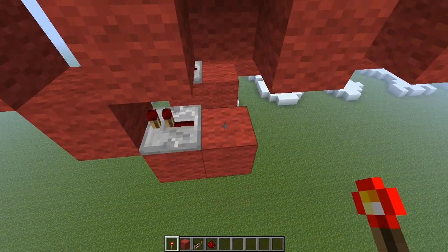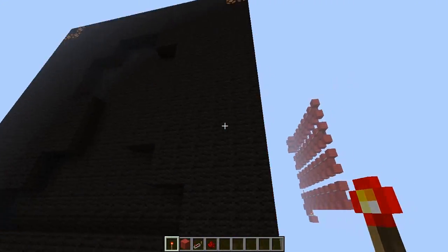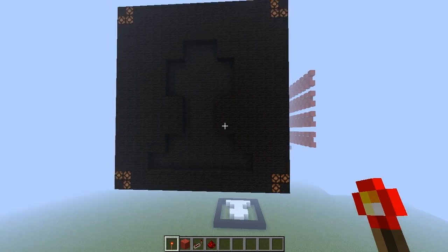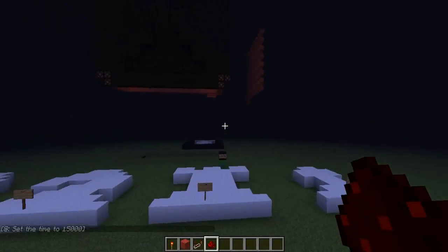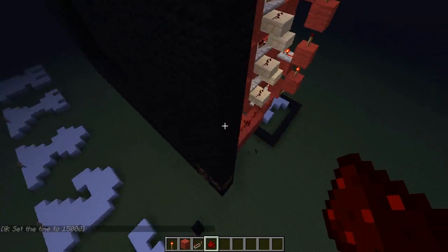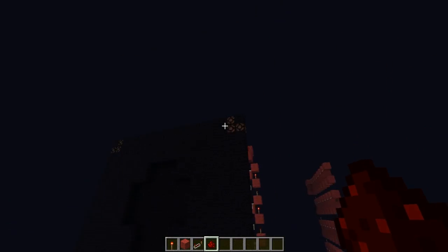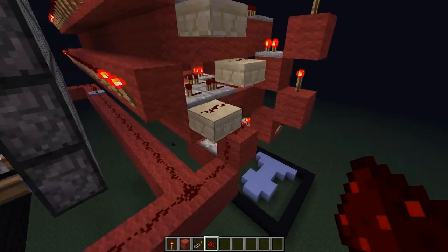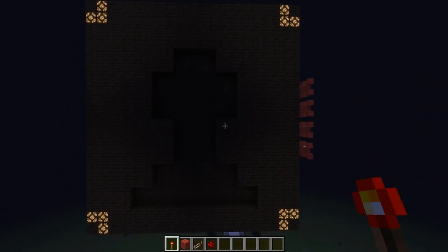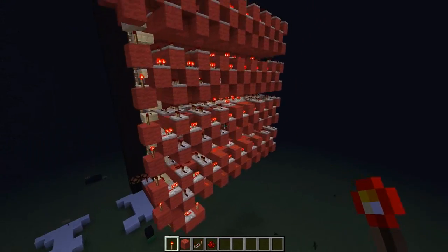Now let's try it — it lags a bit. One thing to keep in mind is that you have to keep smooth lighting on or else you won't see much, and it's also easier to see at night. So yeah, that's the pawn. I also added lamps in the corner that will indicate if the piece is white or black — you activate it here, and if the piece is white this will turn on, and if it's black they will be turned off.